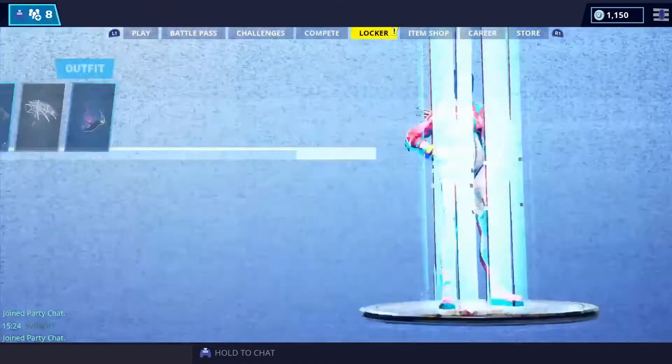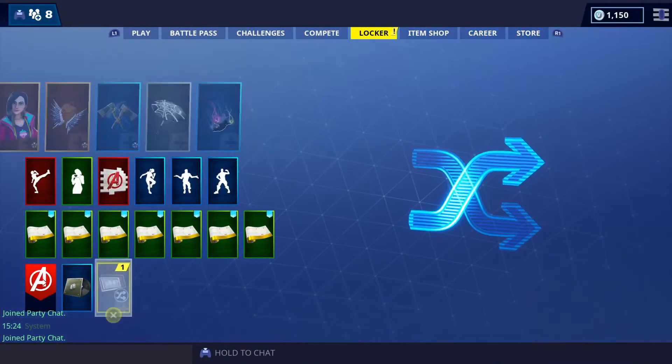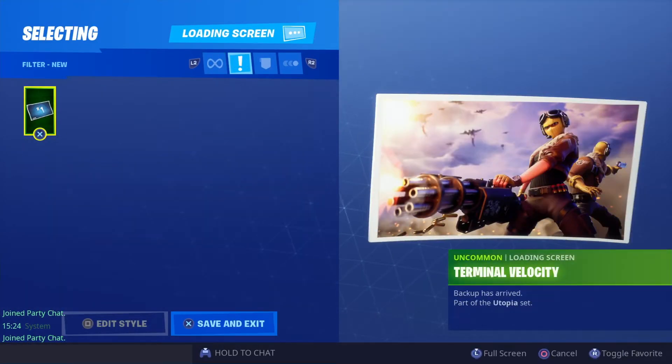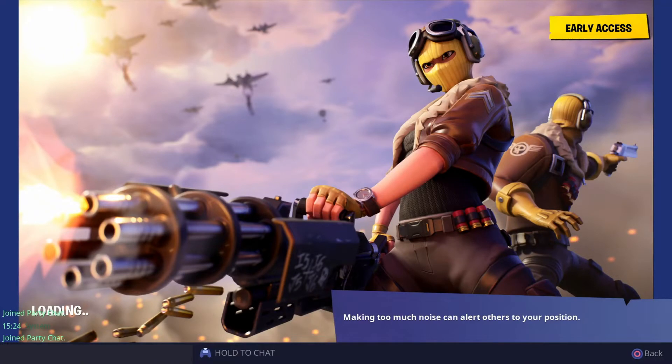What's going on guys, back on Fortnite — just completed all the week one challenges. We're gonna check out the loading screen and then go get the banner or the battle star, whatever it is. Oh my god, it's a female raptor skin — I want that, that is sick!